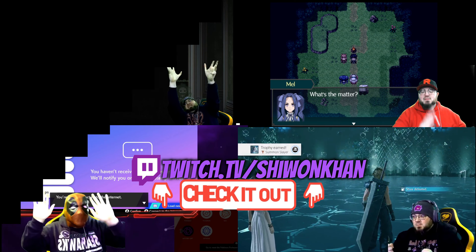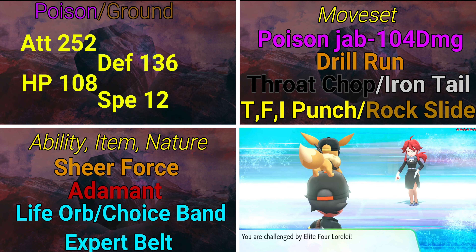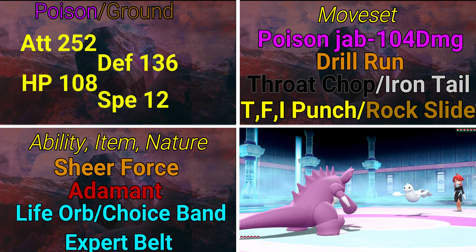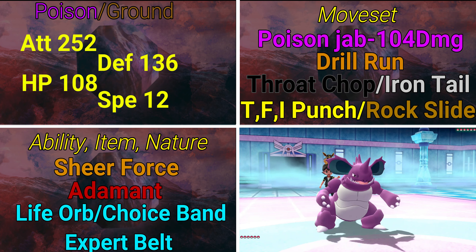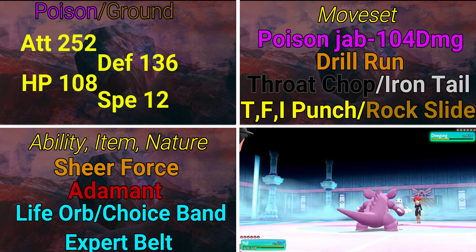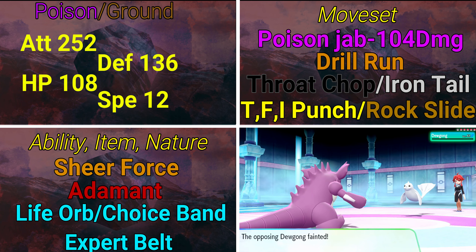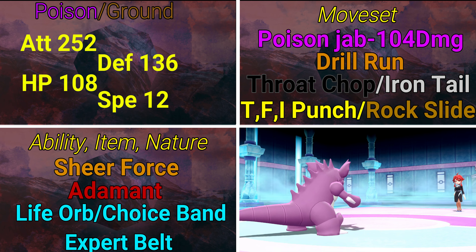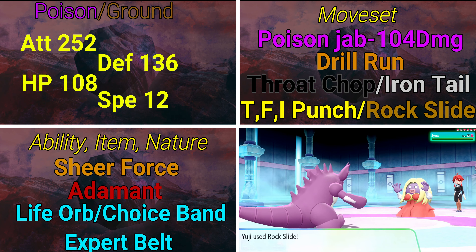Now for the first set — an offensive physical attack set. EVs are 252 Attack, 136 Defense, 108 HP, and 12 Speed. We're giving him a bit of bulk so he can eat physical attacks from something like Snorlax better, while keeping a tiny speed advantage over untreated Pokémon in his speed tier. Just keep in mind he's very weak to Water especially without investment in Special Defense, so don't leave him in against something like Kingdra.